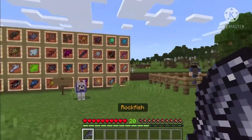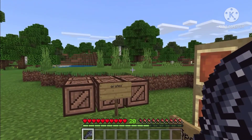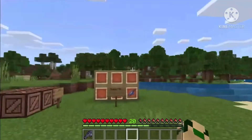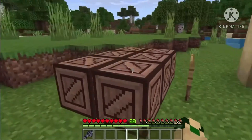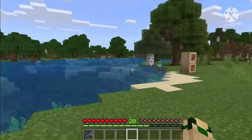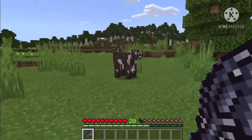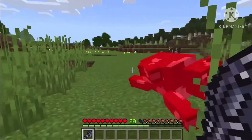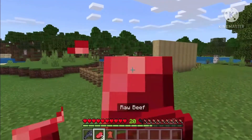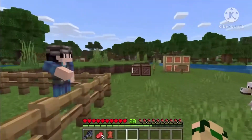Next fish we have is the rockfish. The rockfish gives you a bad effect while you're using it. It's a weapon, so when you're holding it, it gives you slowness until you put it away - after a few seconds it'll go away. The effect isn't that great, it just makes you very slow, but it's a pretty strong weapon. Let's see how much damage it does on this cow - one hit! One hit on a cow, it's pretty good, and you can get this from normal fishing.